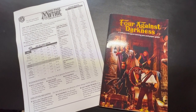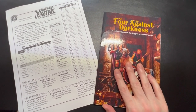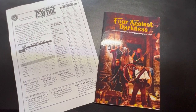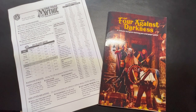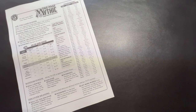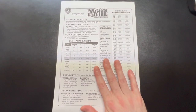First things first, you're going to need three things for this. Obviously you're going to need whatever 4 Against Darkness supplement you are using — you can use almost all of them. There is one you can't use because it's more of a choose-your-own-adventure style book; it's Buried of the 4, I believe. However, any other standard 4 Against Darkness supplement will work, including all of the additional card games as well.